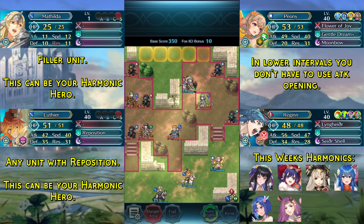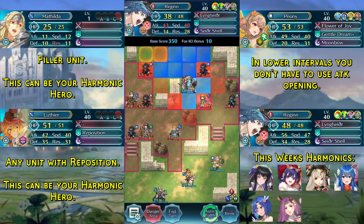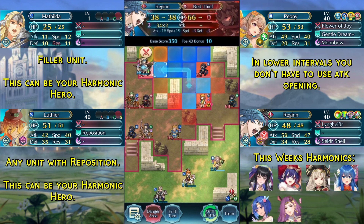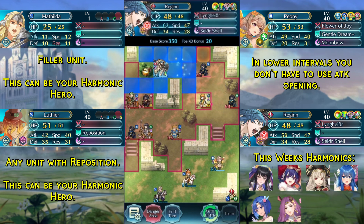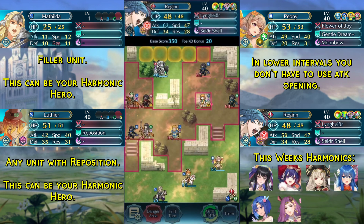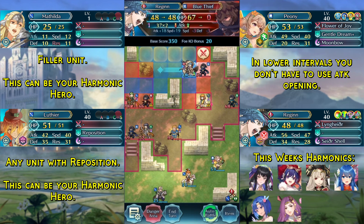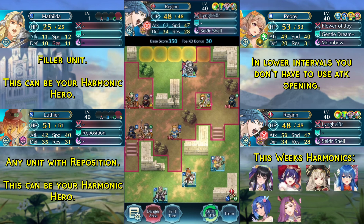We take some damage and get panicked, which is a bit bad because we still have the Attack Opening buff. But it's fine — we can still kill this red thief over here. We don't even need to use the canter; we can stay where we are and use the dance to move again, which also cleanses our panic. That means we can now kill this blue thief over here. We end turn.